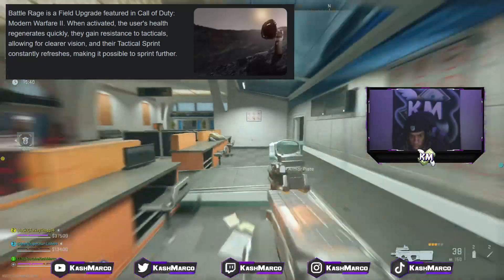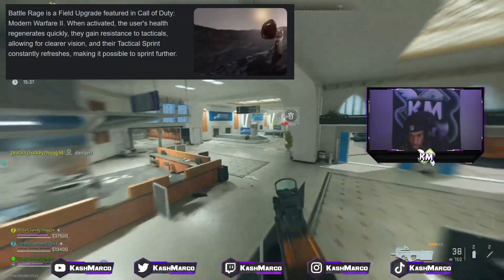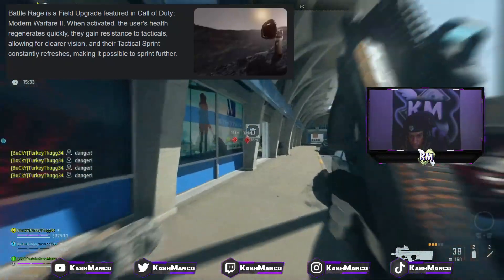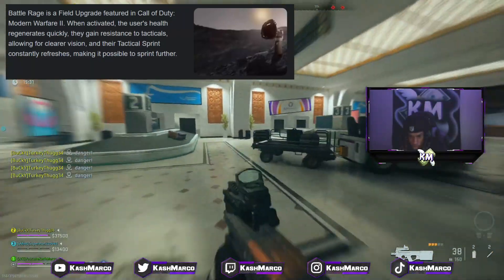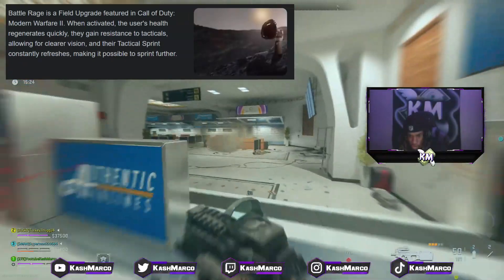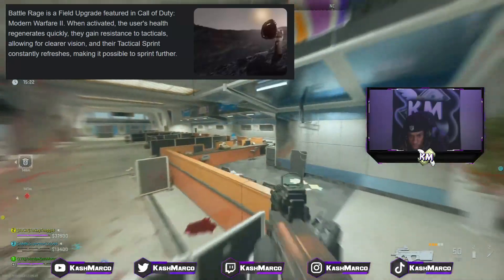As y'all can see, this is really Battle Rage in action. With Battle Rage, your movement is faster, you jump faster, you have way less flinch when shooting and getting shot at, and you automatically generate health faster.